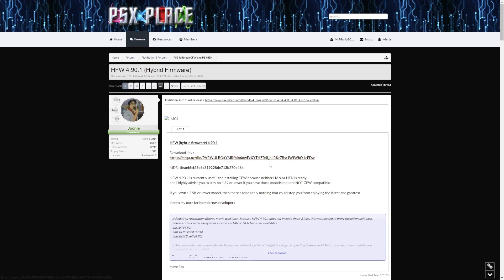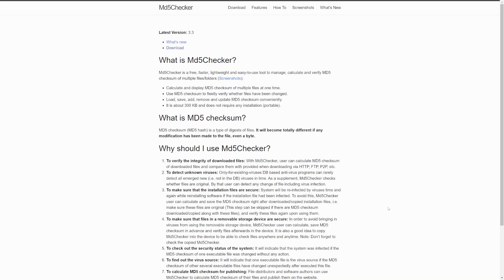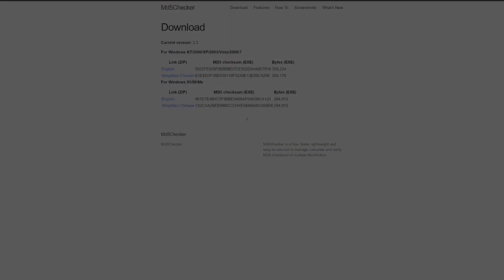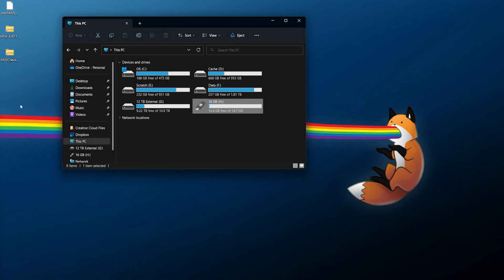Next up we're going to need the latest version of HFW. Just click the download link and download that somewhere you can easily find it. Finally, we're going to need a way of checking the MD5 hash that comes along with HFW, so we make sure it downloads and copies over successfully. You can use whatever you want to generate a hash — I'm going to be using MD5 Checker. The link will be down in the description.